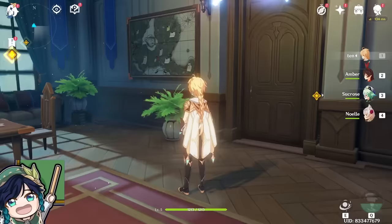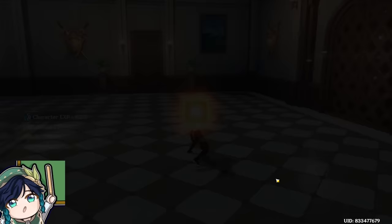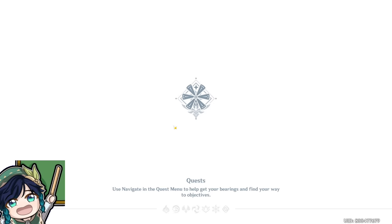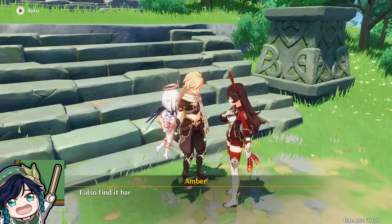One of the weapons that I got was the 3-star Catalyst, Thrilling Tales of the Dragon Slayer book. This book is really really strong and is one of the most overpowered weapons in the entire game, so I'm going to equip that onto my Sucrose, who is a Catalyst user right away. Don't worry if you didn't obtain those at this time though, because you'll easily be able to obtain those down the line in the game. For the time being, let's just keep progressing with our main objective.